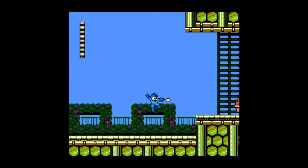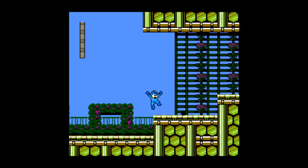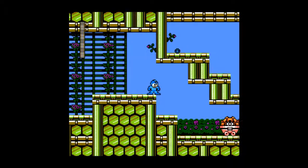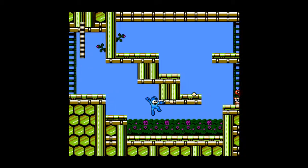We're in a beautiful garden, and we have these minecart things, which totally do not fit Hornet Man's stage. They're also in Jewel Man's, and they actually make sense there. They also have these flowerpot enemies, which are kind of a nuisance. They take four shots to get rid of. There are a few different variants of them, and we'll see them all over the place in this stage.